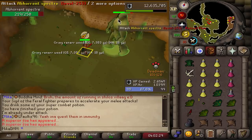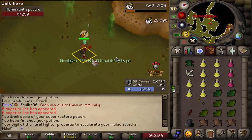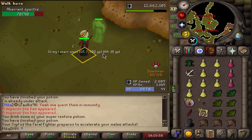Here we go — it's the big guy again. Let's see if we get something good this time around. I hope for another emblem, maybe an imbued heart. We get 25k XP, 600 blood runes, and 53 sharks. We'll take it, thank you.